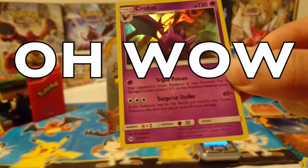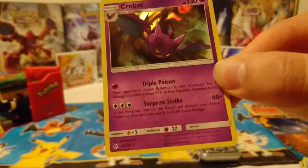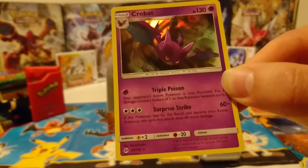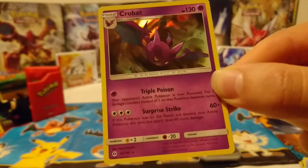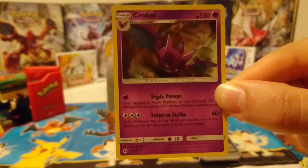Snubbull, Lightning Energy, Poliwhirl, Bryone, Timer Ball, reverse holo Carvanha — and a holo Crowbat! Very nice. Oh wow, zero retreat cost. You know what, if this Pokemon was on the bench and became your active Pokemon this turn, there's that — 60 more damage. There's some nice bench switching possibilities going on there. Yeah, that's quite a good one, I like that.